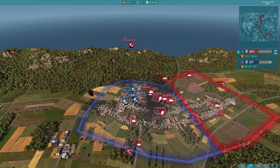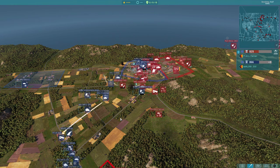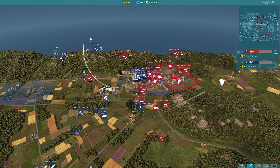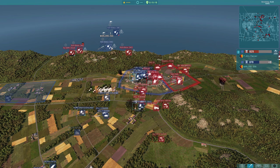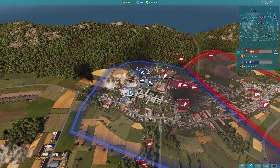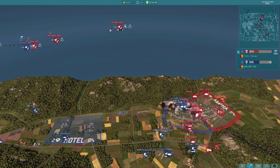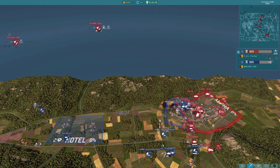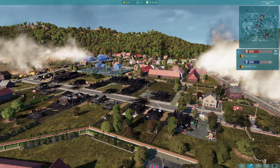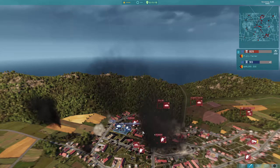Heichi bombers coming in now — where are they going? Didn't seem to drop the payload. A cluster bomber coming in, dropped its payload there. Heichi bombers dropping at the back — they actually did drop. Some big drops from the other side too. Look at the state of this town — absolutely flattened.